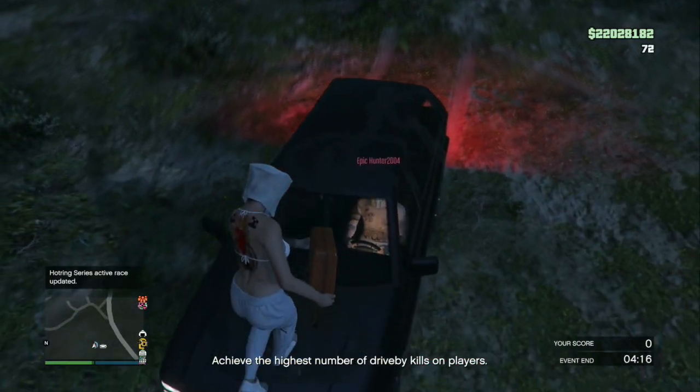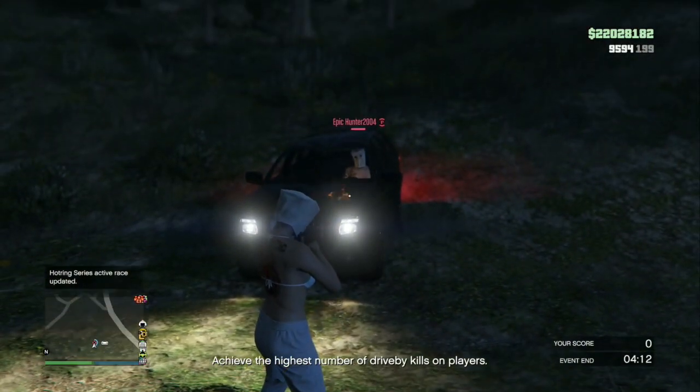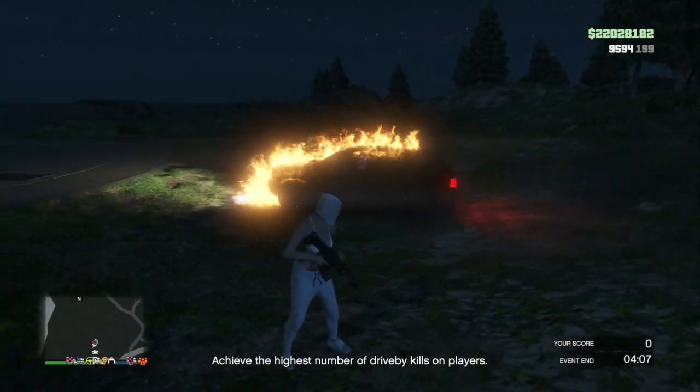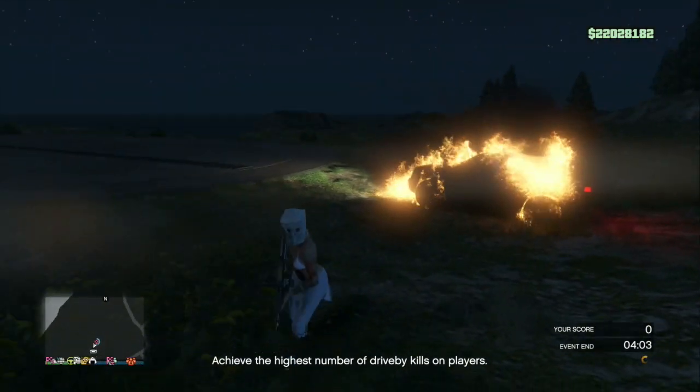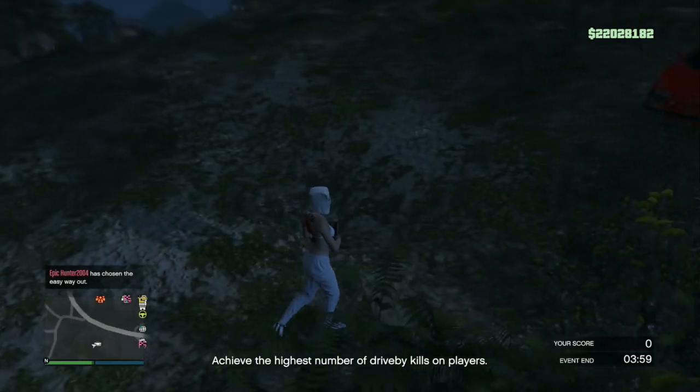As you see, he is covered in gas. I'm going to light his vehicle on fire. Once it's fully engulfed, I'm going to tell him to accept that alert. So Epic, accept it right now, and then he's going to kill himself. As you see, he just killed himself.